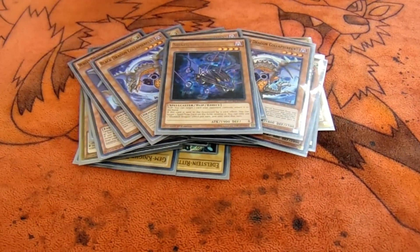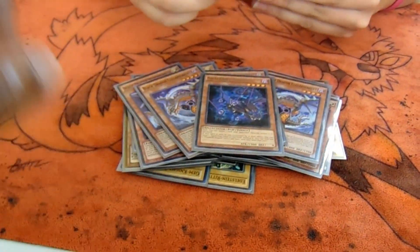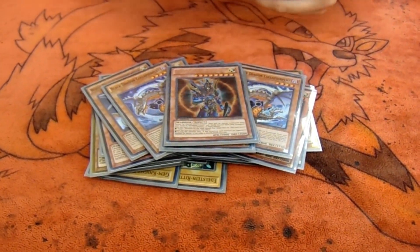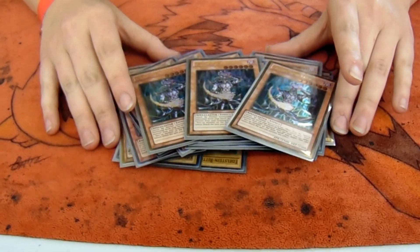And one Stadal Dragon, just for that extra back row hate. To add to that Chaos engine, I have one BLS. And Triple Chaos Sorcerer! Beautiful. People hate it when their good stuff gets banished.